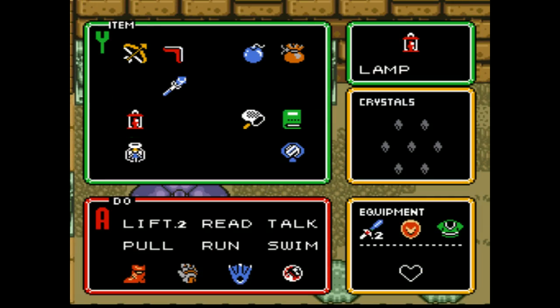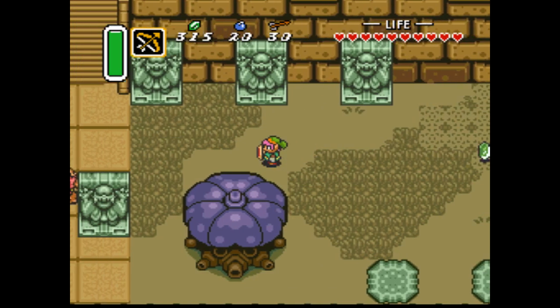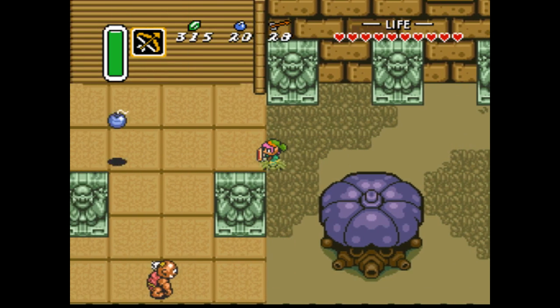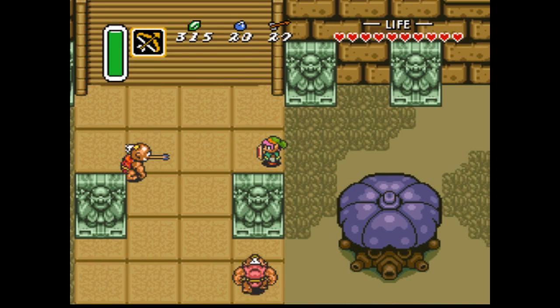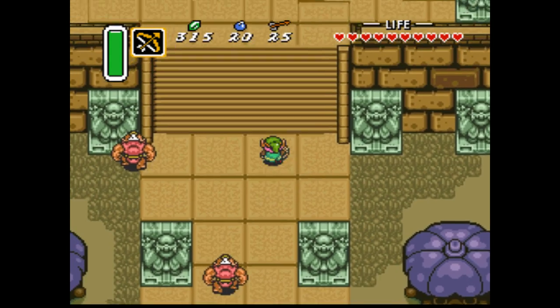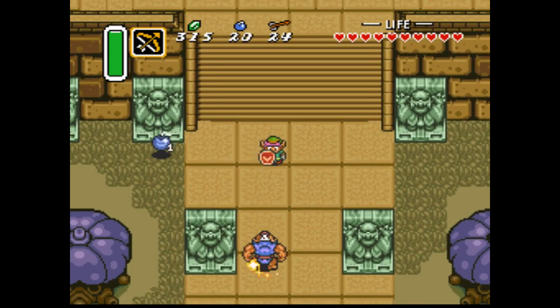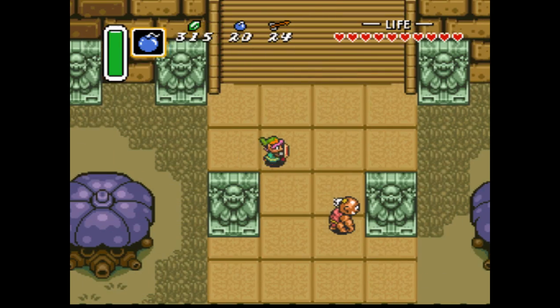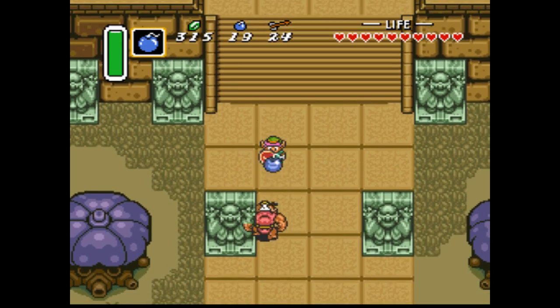That enemy that would just kill you is called a snapdragon. They're pretty nasty. These cyclopic enemies are pretty terrible too. If you have silver arrows, they're not so bad. Also, you can kill them really easily by just throwing a bomb at them.